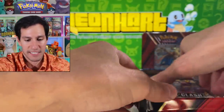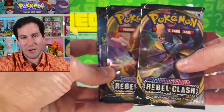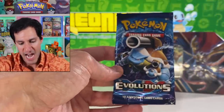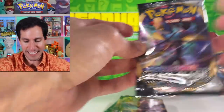Let's look at the packs inside: we got Evolutions, three Rebel Clash packs, a Sword and Shield base set pack, and a Burning Shadows pack. Thumbs up for no Steam Siege packs in here — it could have been worse with a Fates Collide or Steam Siege pack!